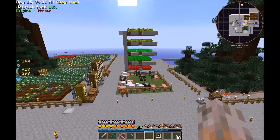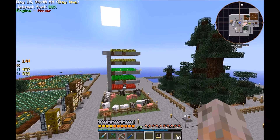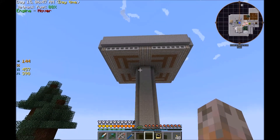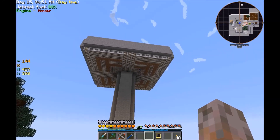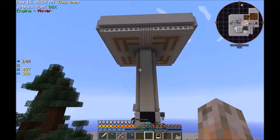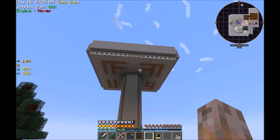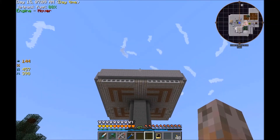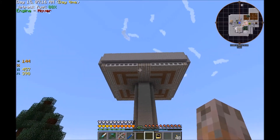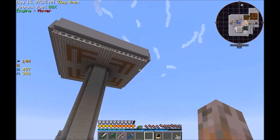The second candidate would be an updated automated mob farm build. I currently use this program only halfway and do the rest on my own. In version 2 I would make it much quicker to build and include more options — like a three-high spawning chamber without water channels, and maybe some kind of conveyor belts or other useful options. So the second candidate is mob farm version 2.